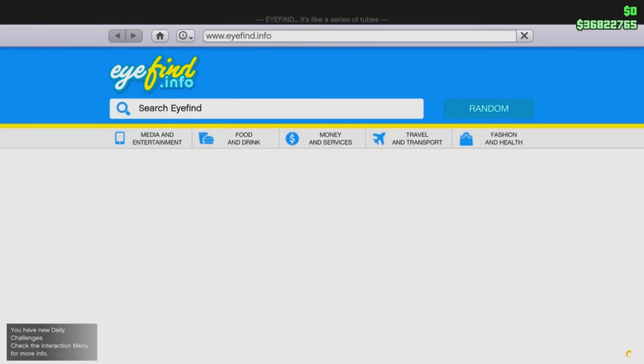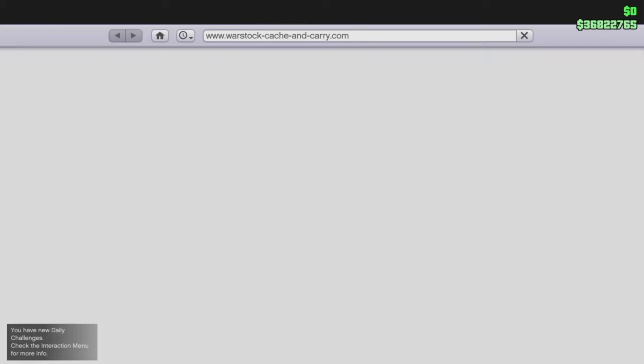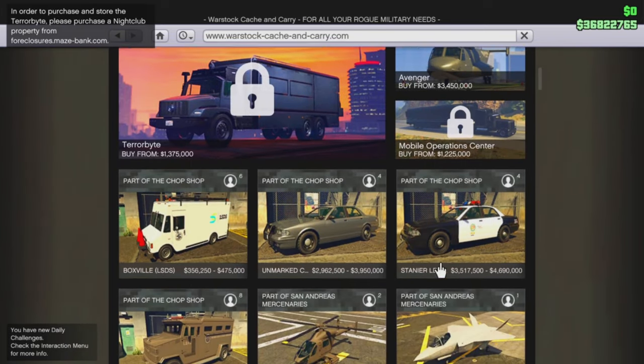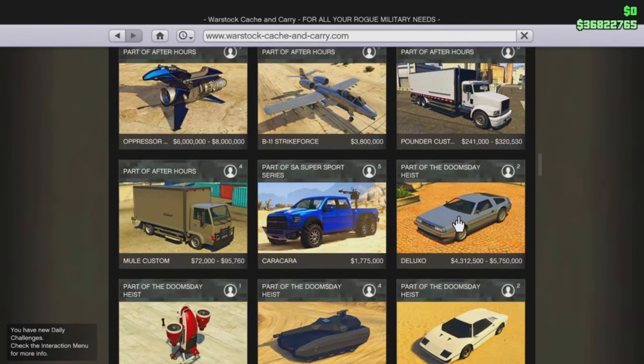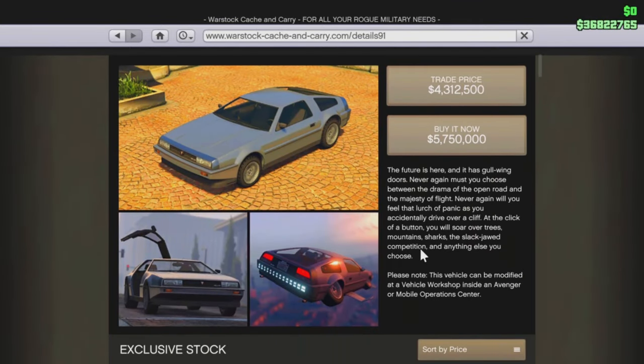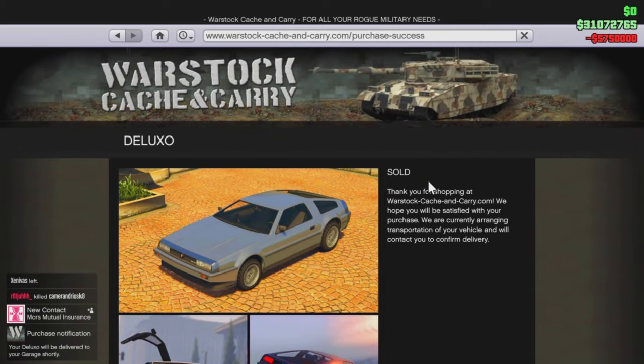First you're going to see me buy a car, and that car is going to be the Deluxo. You can buy any vehicles or cars, but you cannot buy Pegasus stuff or planes. I buy the Deluxo because it sells for the most.